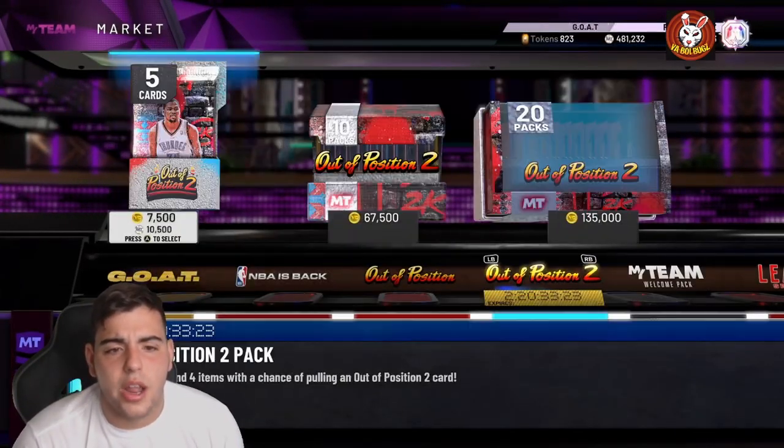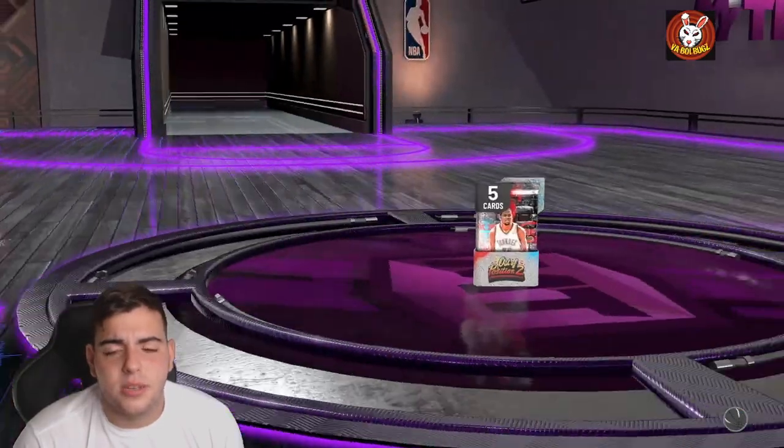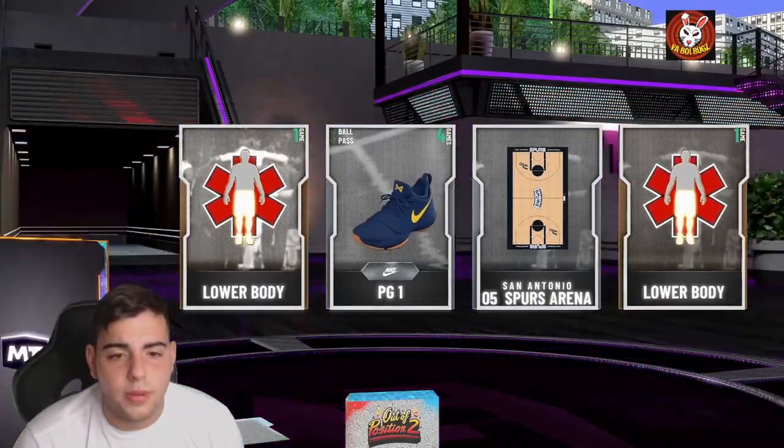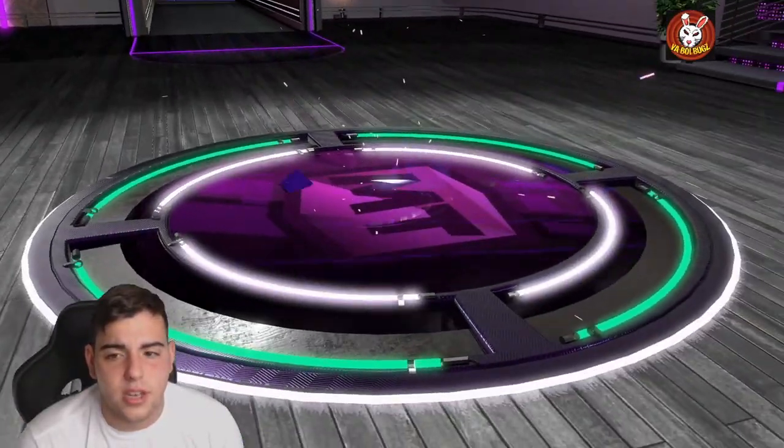We got KD, Bill Russell, Andrei Kirilenko. Let's pop this one and see if we get a quick opal — that'll be sick. 10 out of 500 down the drain. We got an opal — please be Durant, Durant, Durant... Celtics again?!